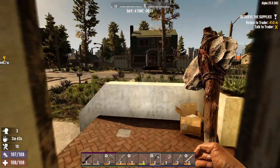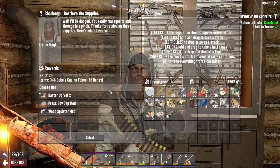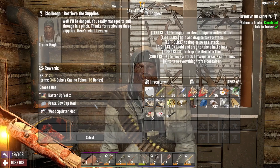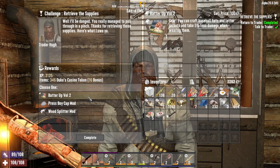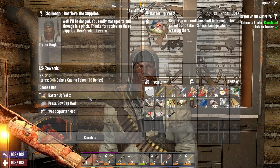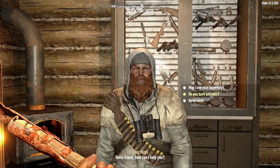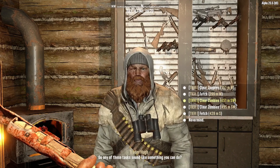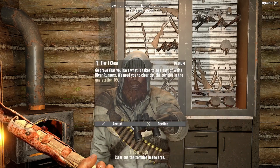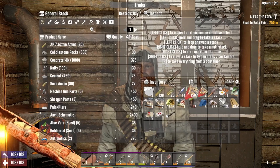What's up, Hugh? I'm back. Batter Up Volume 2 — pressboard cap or wood splitter mod. What's Batter Up? You can craft baseball bats and letter jackets. Letter jackets are nice — let's do that one. Letter jackets give you a lot of stamina. Let's do clear zombies, 250 away — let's do that one. Get busy. We'll sell some inventory to him real quick.